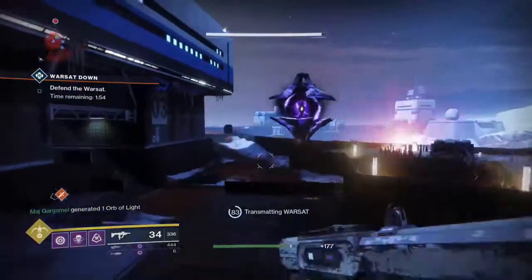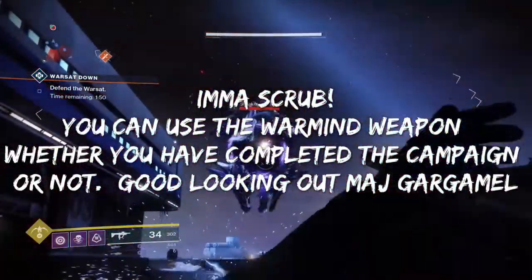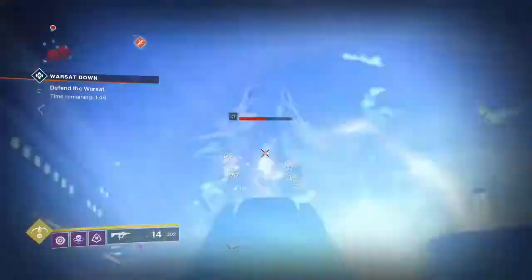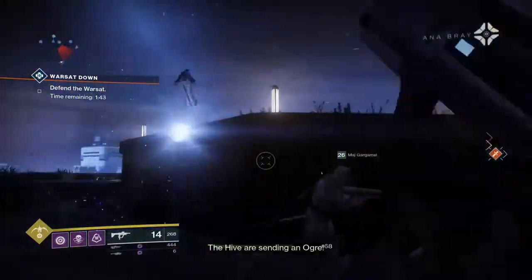Now one thing: if you've completed the campaign, those rocket things that you're seeing — you can actually use the War Sat weapon on them and that's probably a really good idea. I haven't completed the campaign yet, so I'll just use the submachine gun.